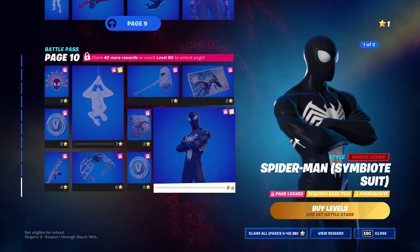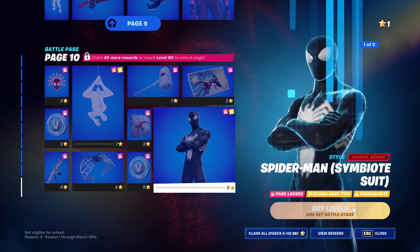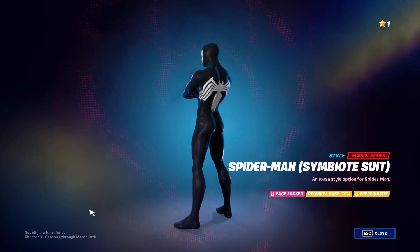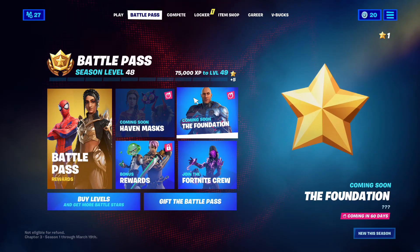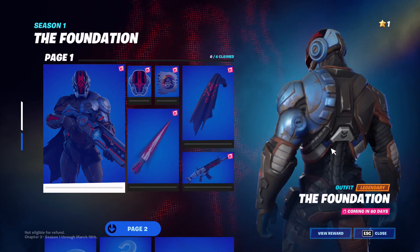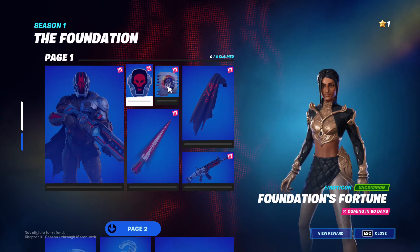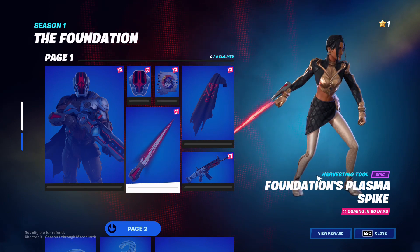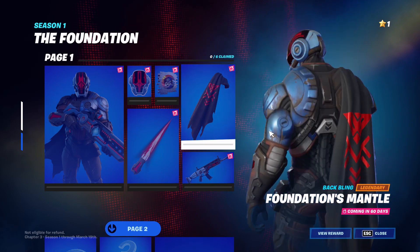We got a style — it's like a Venom type one, you know what I mean? I like this, it looks really cool — it's like a Venom-type looking Spider-Man or something. But yeah, so here is the Foundation right here. Look at him, he looks awesome! We got the Foundation skin, a little emoticon spray, the Foundation plasma spike — that looks kind of cool — the foundational wrap, and the back bling.